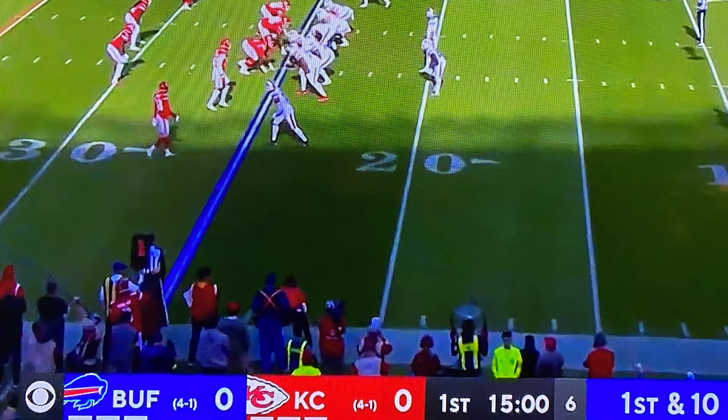The four and one next to the team name is the record of each team, so both teams are four and one going into this game. At the far right you'll see 'first and ten' — that's what's called the down and distance. In football, you have four downs to get ten yards. Usually when teams don't get a first down after the first three plays, they punt on fourth down. You're not required to punt, but teams do so about 90 to 95 percent of the time.